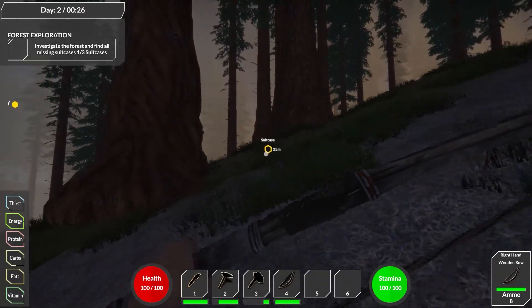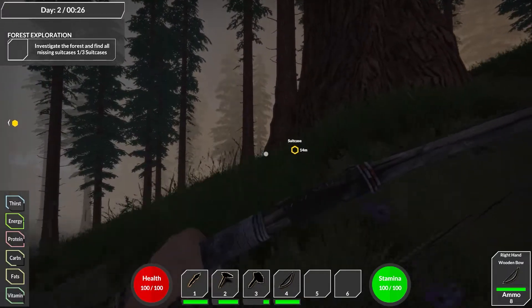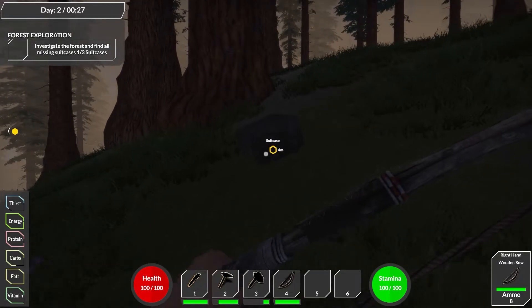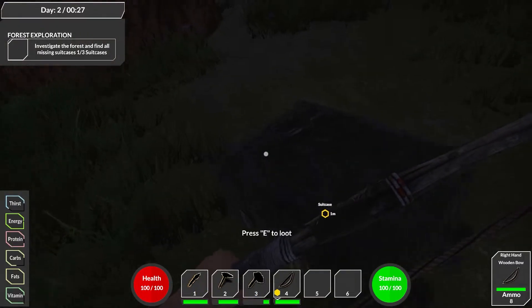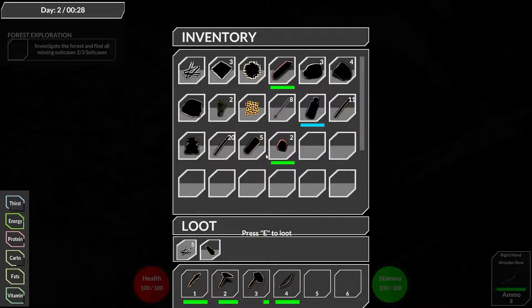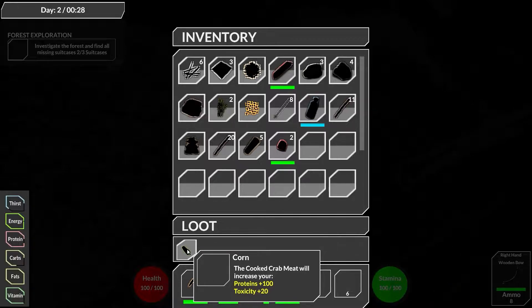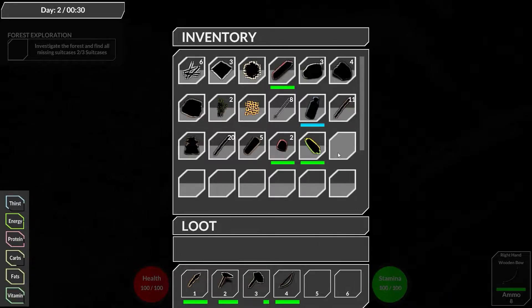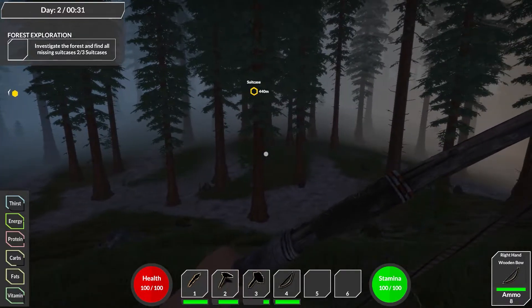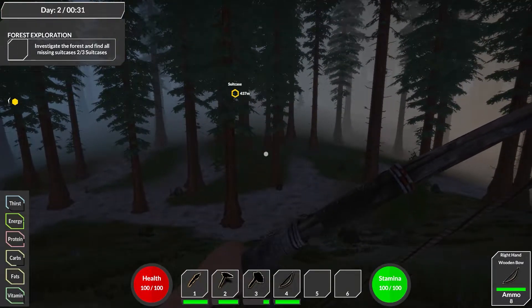We have arrived at the second suitcase. That was pretty far. The other one isn't that far — I guess it's 400 meters away. We did a fast forward through here because there's nothing to see around. We got another pack of nails and corn. Nice — it gives us protein, but it also gives us toxicity. Oh my god, I guess we got to cook it. But we're doing good. We're just getting thirsty little by little.